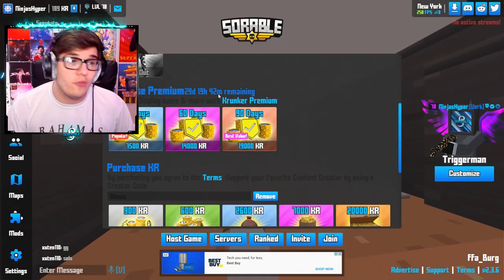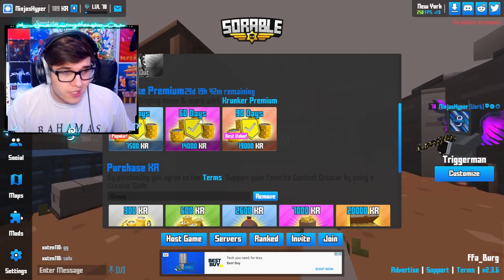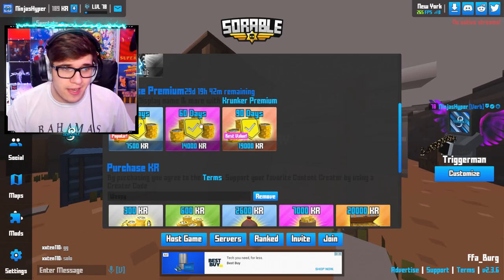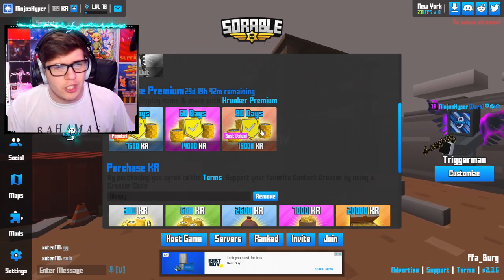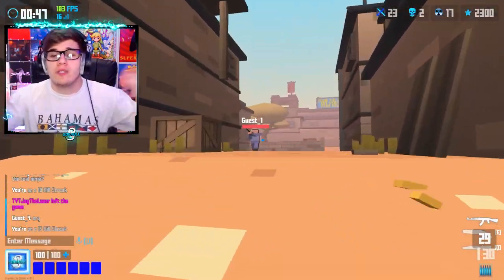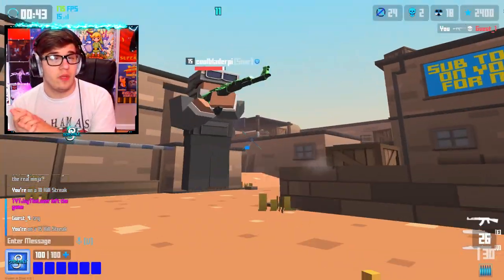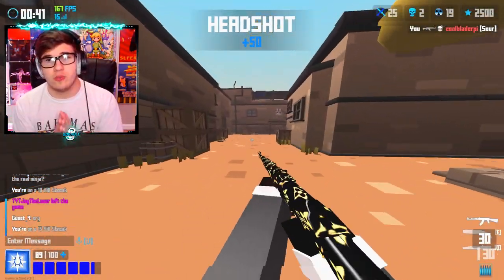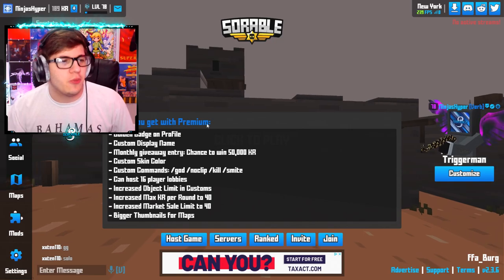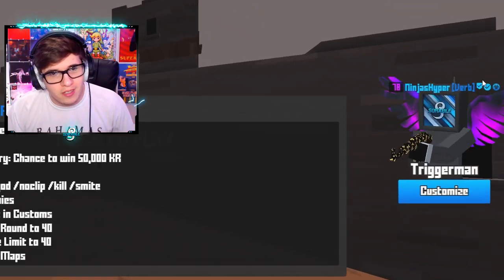I've already bought Krunker Premium — I have 29 days, 19 hours, and 42 minutes left. You can buy 30 days for 7,500 KR, 60 days for 14,000, and 90 days for 19,000. It gets extremely cheaper if you buy the 90-day option. In theory, you won't be missing out on anything if you don't buy Krunker Premium, but I think there are a lot of beneficial things for the casual player inside it. Let's get into what you get.